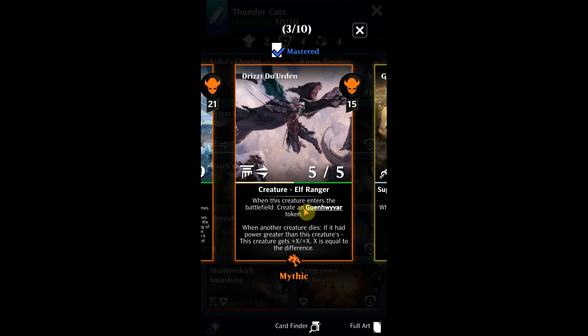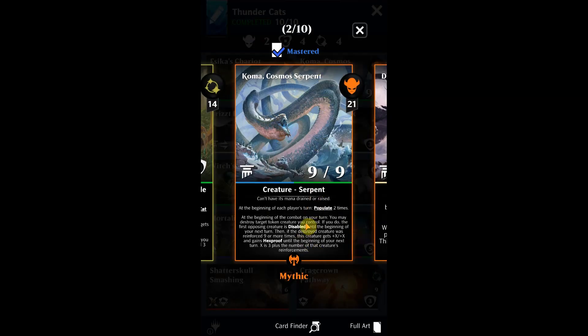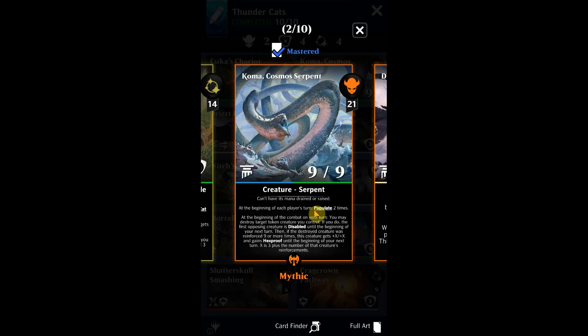What you'll notice with Rizit is that when he comes into play, he'll summon a nice big cat — it's going to be a 9/5 with berserker. The thing with this deck is we're putting that big cat down. At the beginning of each player's turn, populate two times. Populate reinforces the first creature token you control with the biggest power. So we're trying to get our big cat — Guen Harvar, or just 'big cat' — down and then populate to make him bigger and bigger.